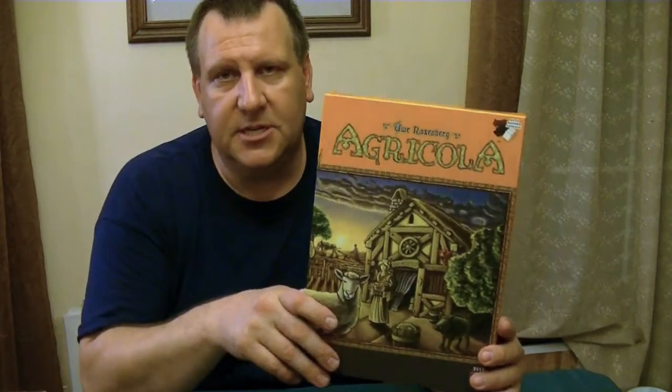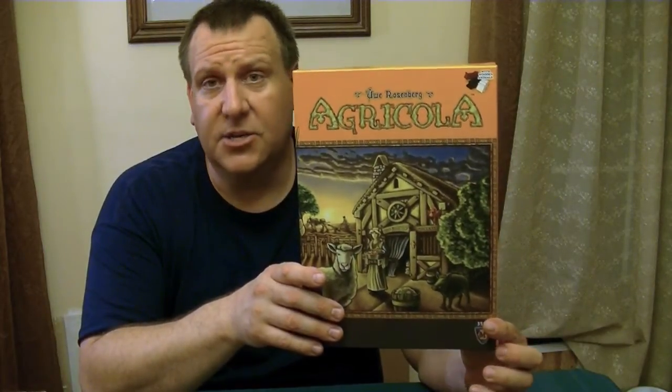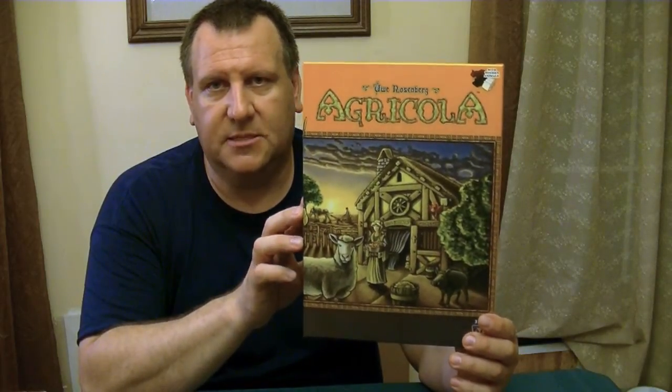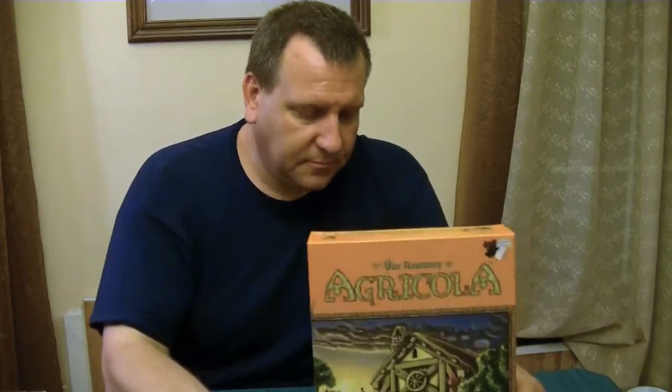A couple of new things that weren't in the previous edition: there are additional boards that come in the game. One is called the side job board, and there's another supplemental board for players who decide not to use cards during their first few plays. It gives a couple of extra spaces, especially to bake bread and do a few more actions, opening up the game and making it not so harsh.